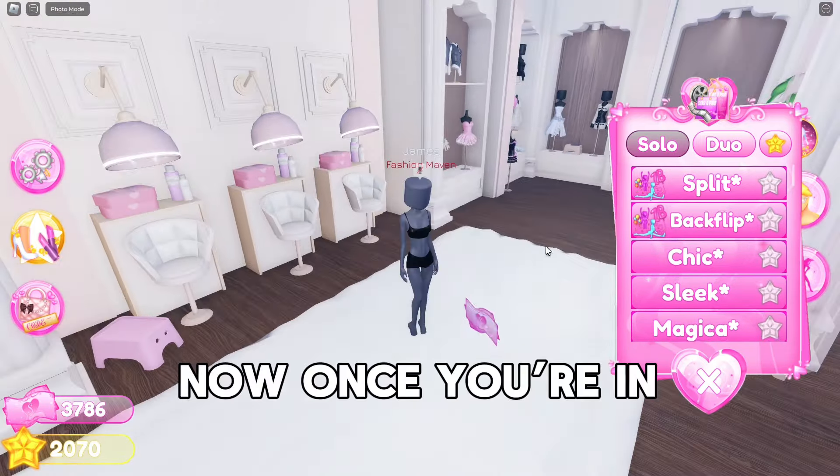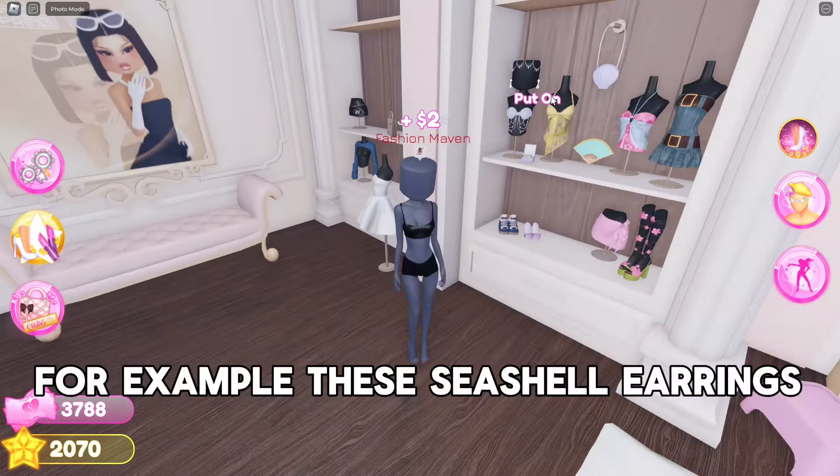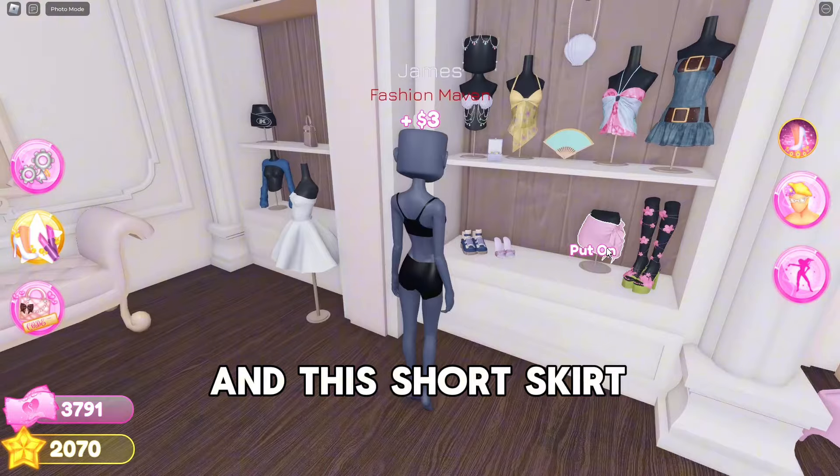Now once you're in, you can use some of the items. For example, these seashell earrings and this short skirt.